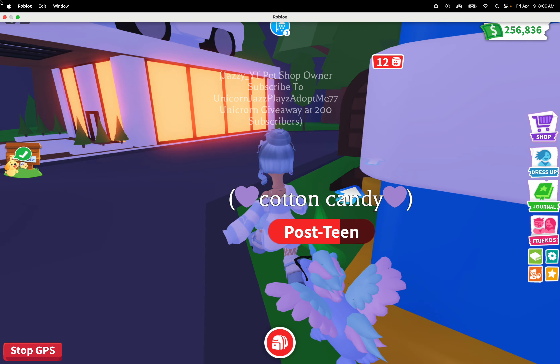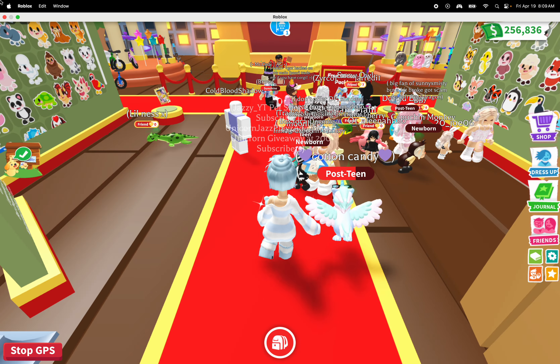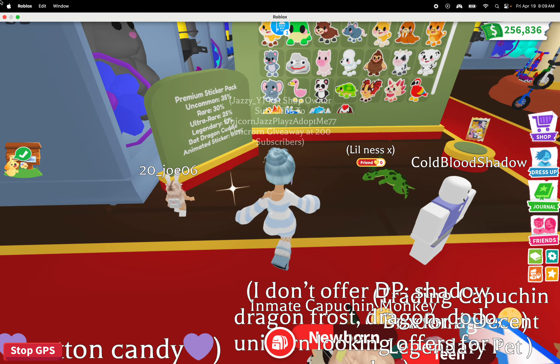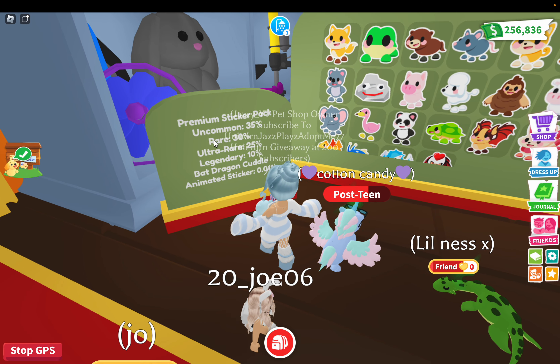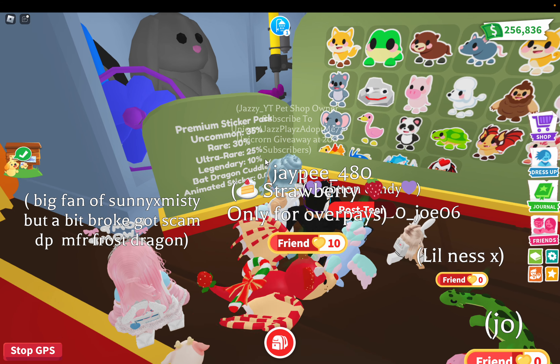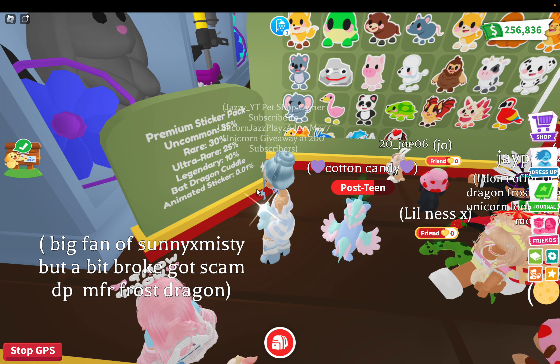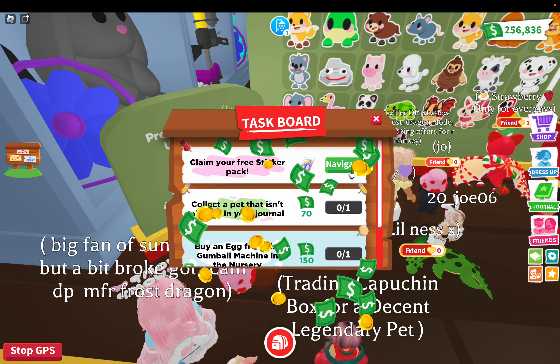Yes! Oh, in the toy shop — I forgot about that. Okay, look at all these people here. Look at this: Premium Sticker Pack — uncommon 35%, rare 30%, ultra rare 25%, legendary 10%. Bad dragon cuddle animated sticker 0.1% — set up your profile.